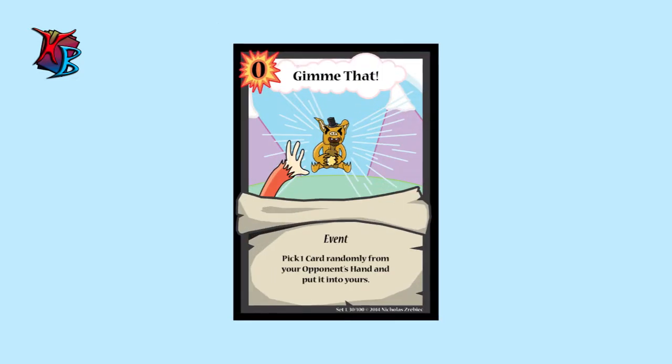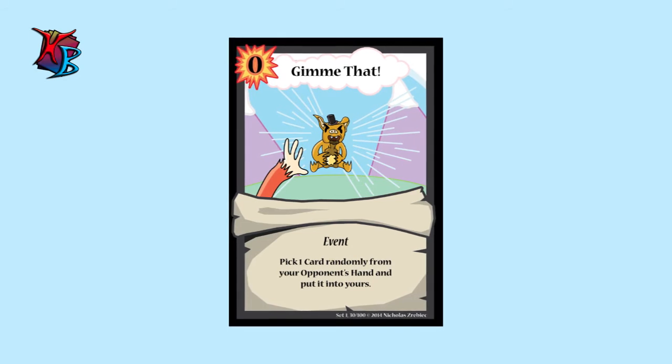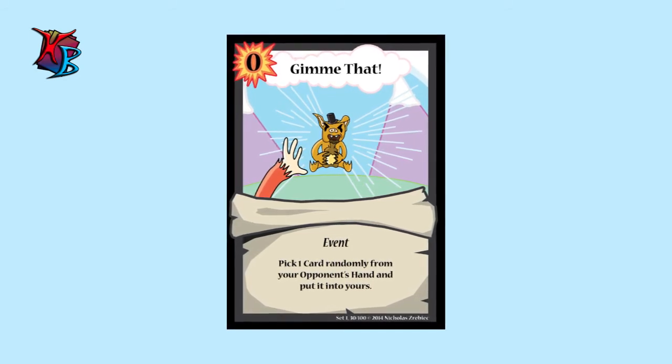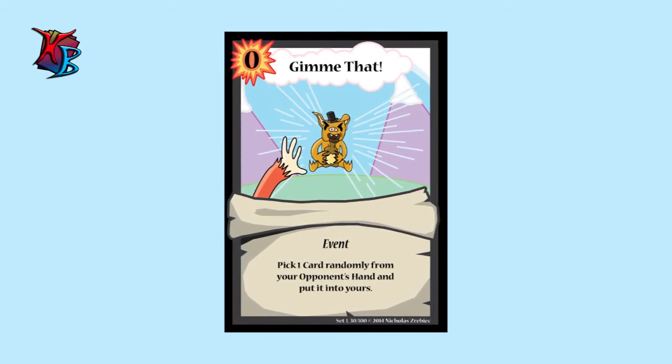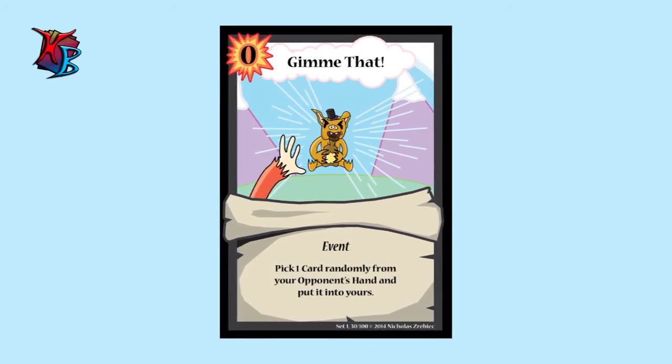For number three, we have Gimme That. A simple and straightforward card, Gimme That will come in handy when you want to spice things up with a strategy that isn't entirely your own. Not to mention it can hinder opponent strategies as well. So at zero actions, why not take the risk?